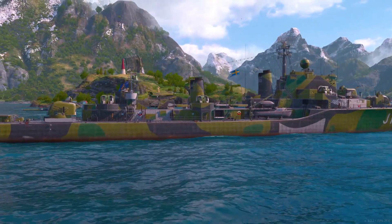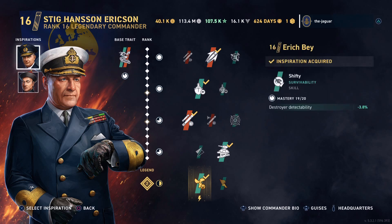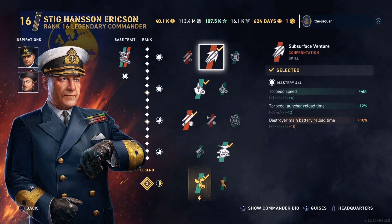Stig Ericsson's base trait is Thunderbolt, which improves engine boost cooldown time and torpedo damage. I went with a new double concealment setup: Erik Bay for Shifty, which improves the destroyer's detectability, and Dang Shishang Quantum of Solace, which also improves the destroyer's detectability and increases torpedo damage. Each of those is a 2.7% improvement.